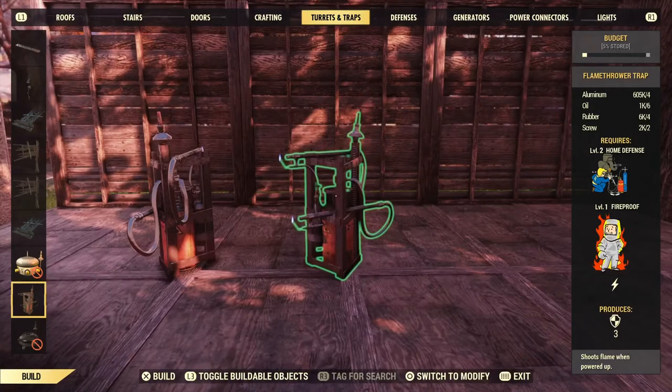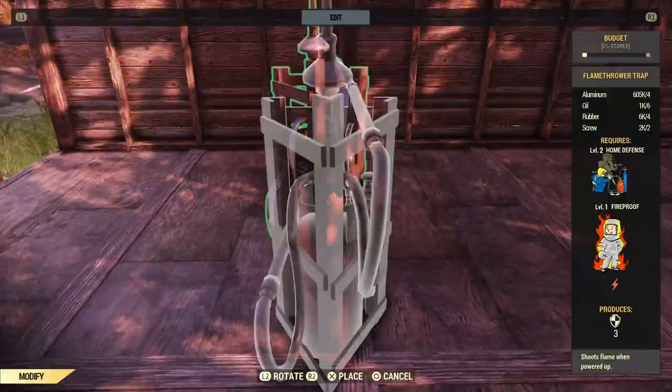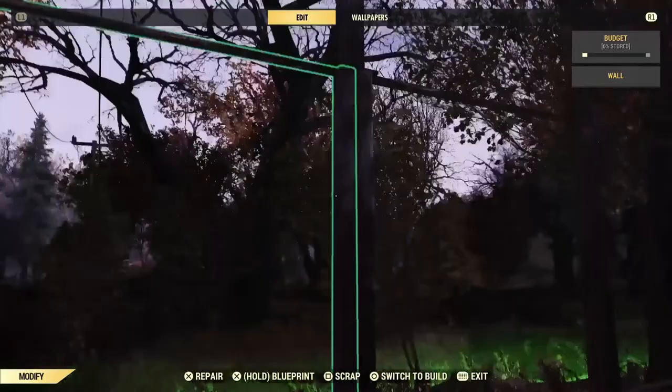I'm going to go ahead and start destroying these walls. Now that we have all the walls destroyed for the parts that you need, what you're going to do is go ahead and scrap the middle layer — or you can store it, either one, if you want to use it later.